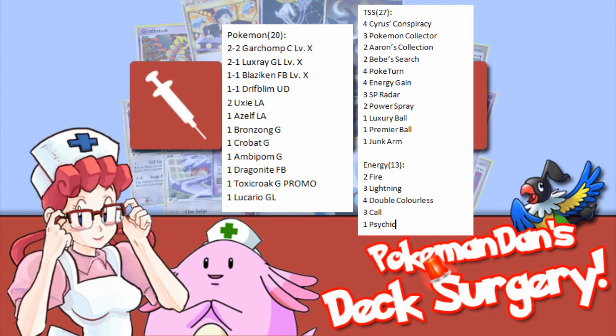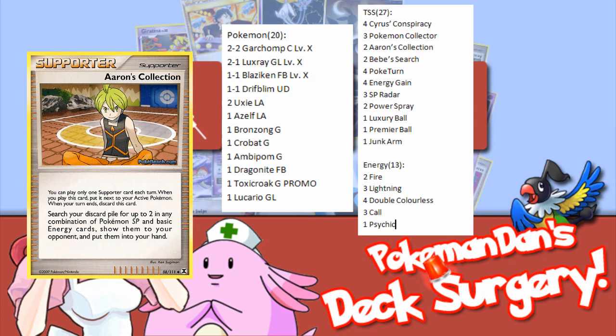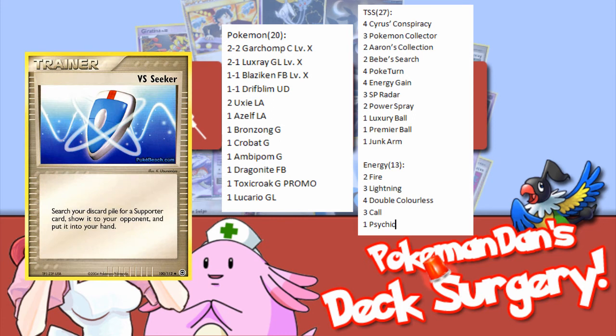As for the supporters, two Aaron's is a better play I feel over one Aaron's and a Palmer's, but do consider running one Aaron's and pairing that with a VS Seeker. I have started doing this in all my SP lists, and I find myself rarely needing two Aaron's. The VS Seeker gives you the option of getting the extra Aaron's if you need it, but it can also get you the crucial fifth Cyrus, or a second Twins against Machamp.